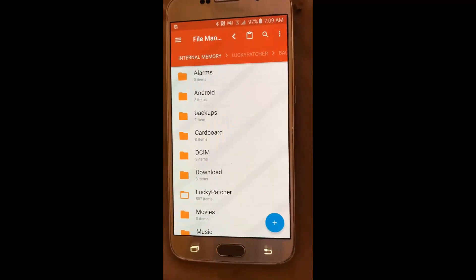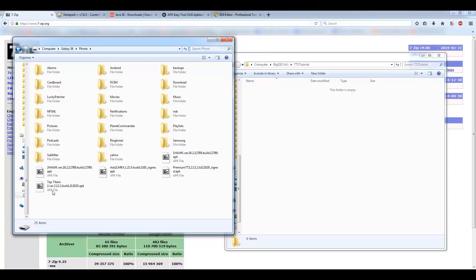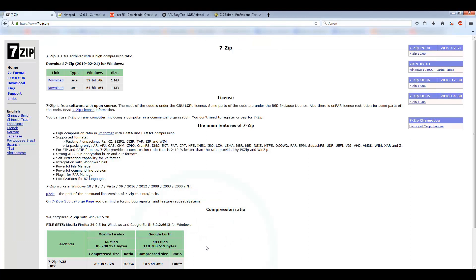Now connect the phone to the computer, then drag and drop the APK from the phone into a folder on your computer. Once it's copied over, download the following things on your computer. First: 7-Zip — download whichever version works for your system. Mine is a 64-bit operating system so that's what I use.